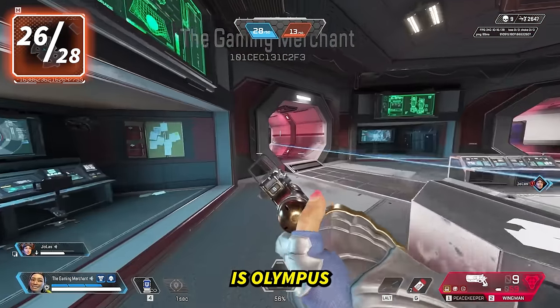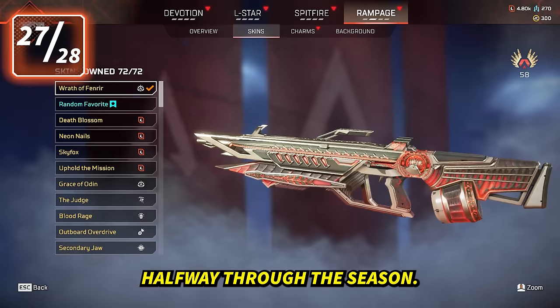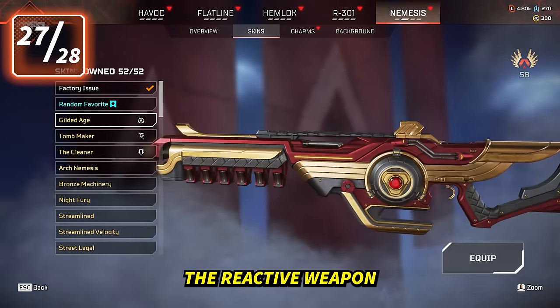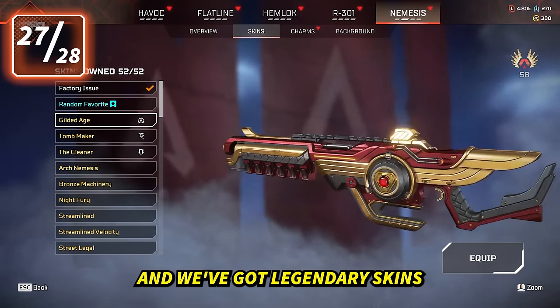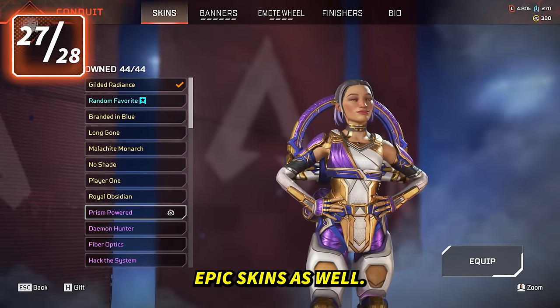The map rotation for Season 19 is Olympus, Storm Point, and Broken Moon, but it will probably change halfway through the season. There's a new battle pass — the reactive weapon is the Rampage this time, with legendary skins for Rampart, Octane, and the Nemesis, plus a few different epic skins as well.